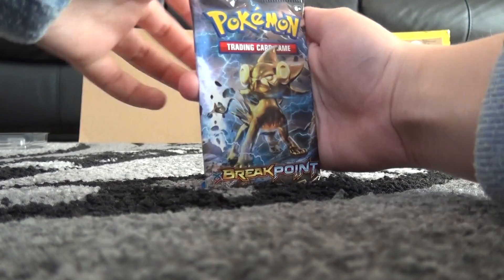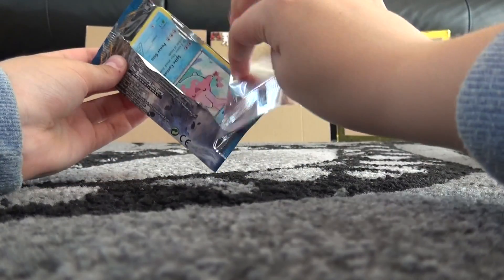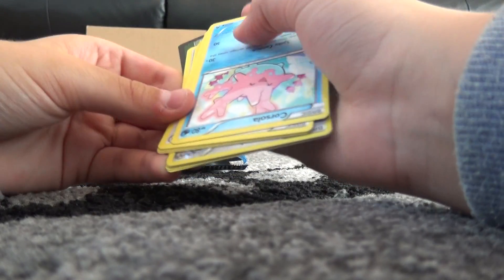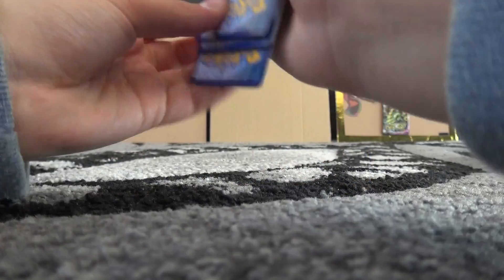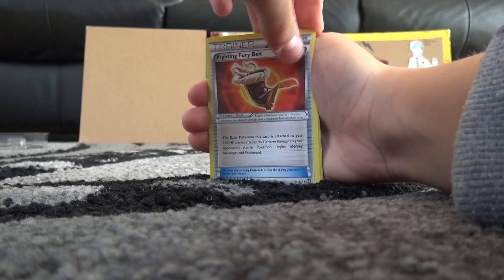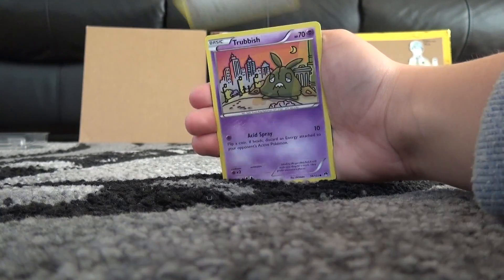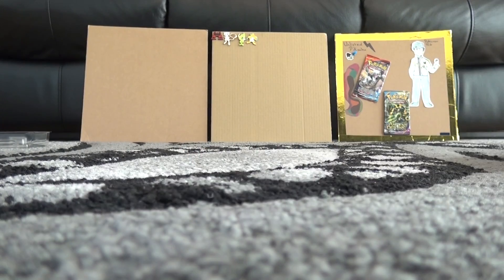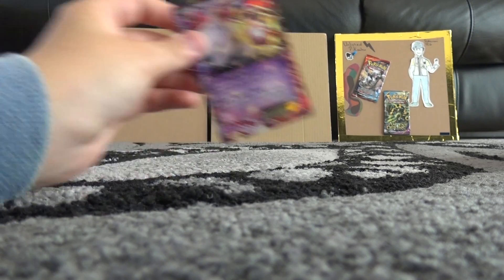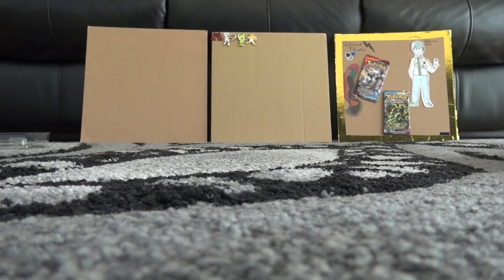The last pack. All right, you can do it. We can do this. It's hard to open — that's always a good sign. It means it's sealing the good cards inside. Plus, I really want to give that code to you. Malaw, Lightning Fury Belt, Potion, Corsola, Fur Fruits, Ferroseed, Trubbish, Electabuzz, Ferroseed Reverse, and a Golduck. Nothing. But we did get that Mewtwo EX promo card, so there's no complaining there. I'll see you guys in the next video. Bye.